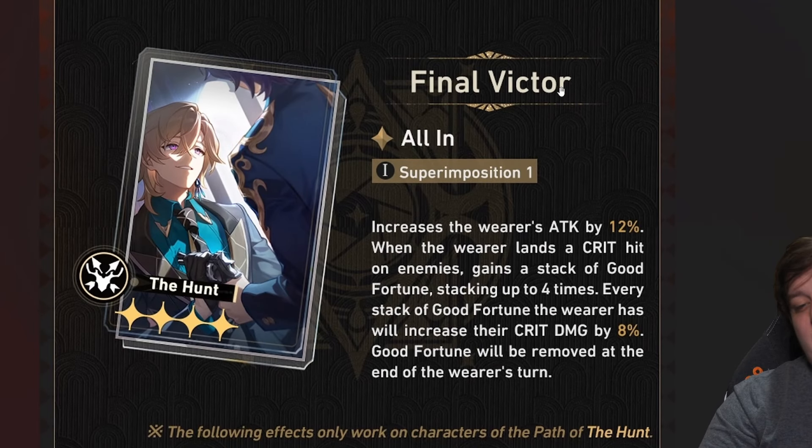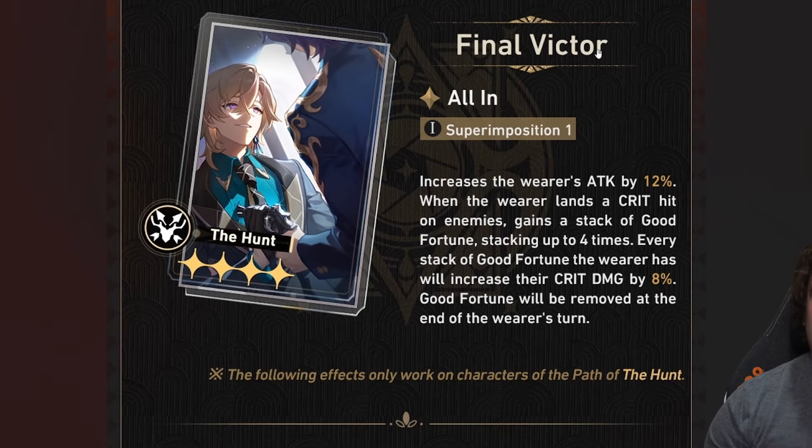My number four is 'Final Victor,' the hunt light cone. It's very niche — it only really applies to follow-up characters. Right now that's mainly Topaz, Dr. Ratio, and maybe Zila. As we get more follow-up or multi-hit hunt characters in the future it will become stronger, but as of right now it doesn't affect many characters.